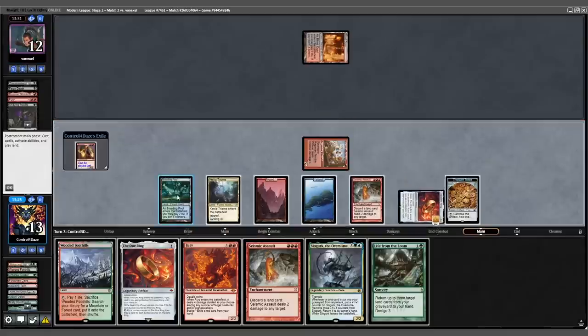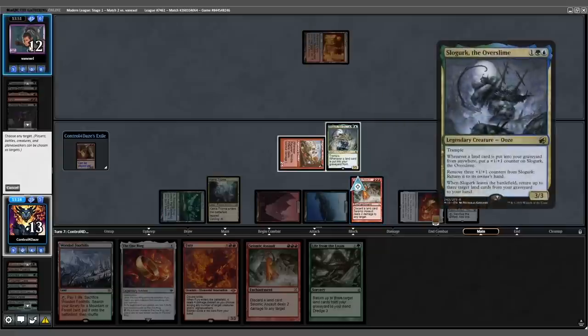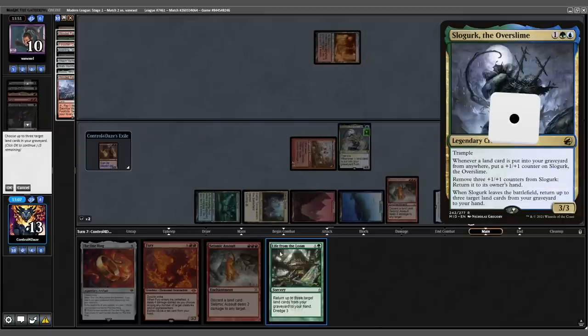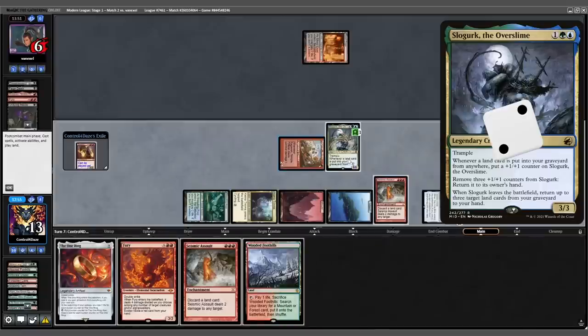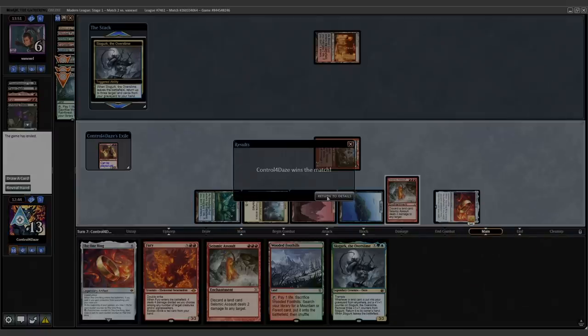We get a treasure. Our opponent's dead. We play out the Slowgurk, discard to the Seismic Assault dealing our opponent 2, and Slowgurk gets a counter. We cast our Loam, get back three lands, deal 2 more with Seismic Assault, Slowgurk gets another counter, 2 more with the Assault, Slowgurk gets another counter. We return Slowgurk to hand, get three more lands, and that will be lethal. Our opponent scoops. We're 1-0.